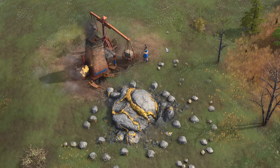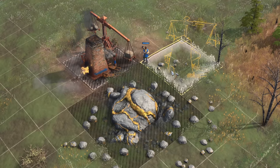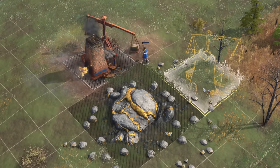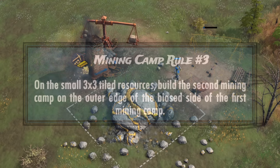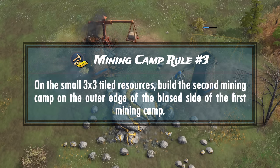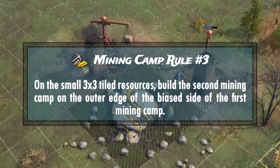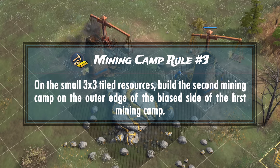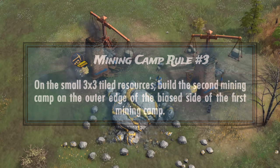Rule 3: Since villagers slowly bias towards the off-center side of the mining camp built by a small gold vein, build the second mining camp to the outer edge of the initial bias. This way you'll ensure that inefficiencies caused by villager behavior are minimized, although it's still not 100% foolproof and you may need to fix them occasionally. Larger gold veins and stone outcroppings don't have this problem, as you can just center the mining camps on whichever side you want.